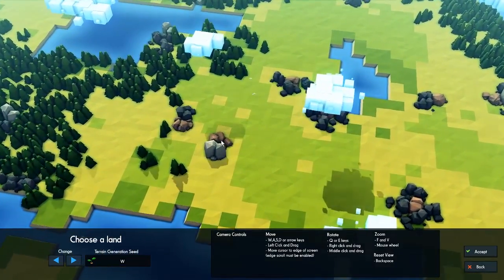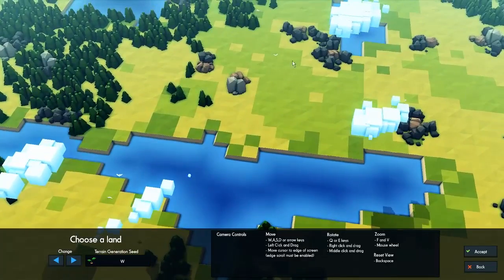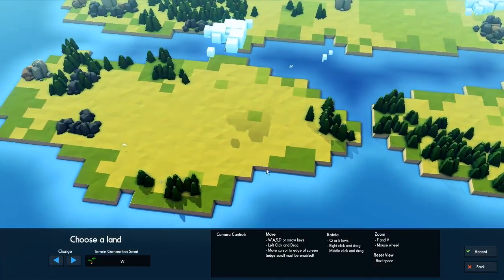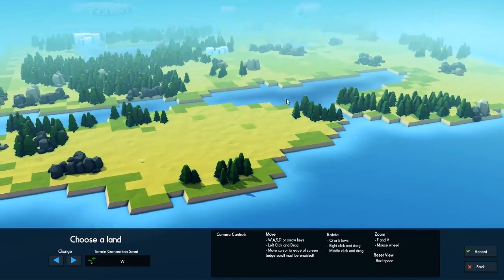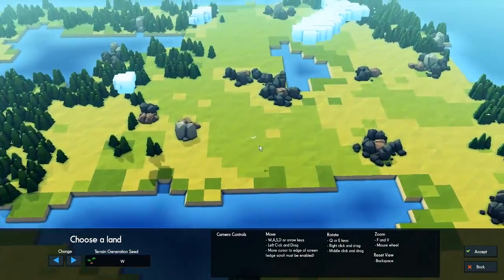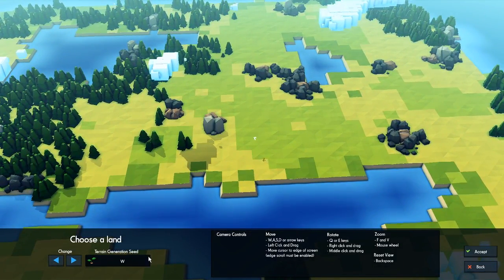I think this map could do. We do have some iron, we got some stone, we got water, we got some place to grow stuff, and I think this could be pretty good. We could have the castle maybe out on this island, and then move towards this for the farming. But it's going to be pretty far away, so I don't think that's too doable from the beginning.